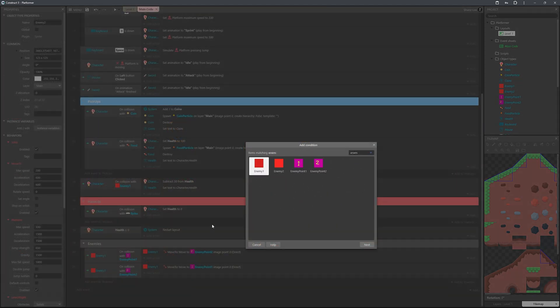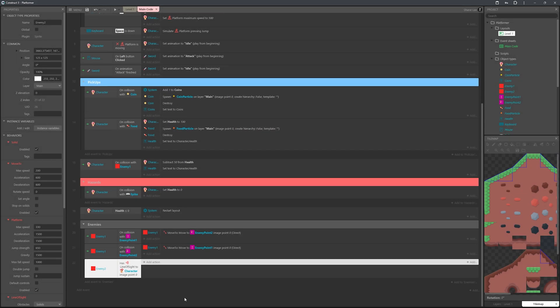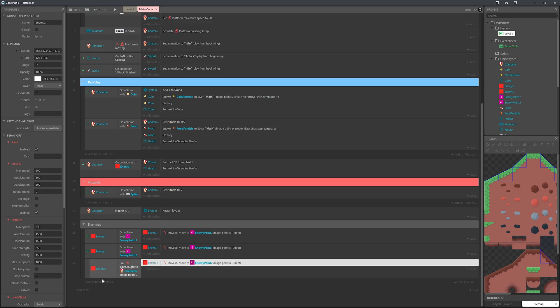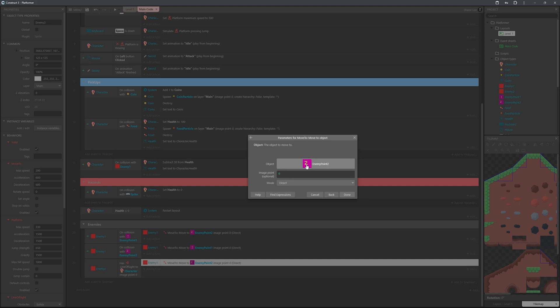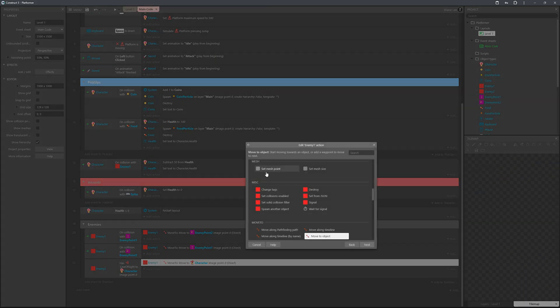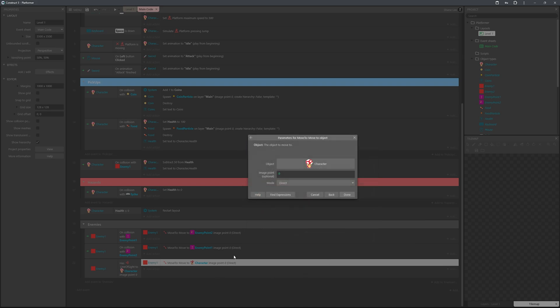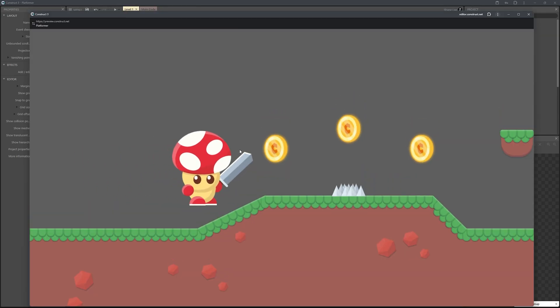Back in the event sheet, add an event: Enemy 2 has line of sight to the character. Then add an action — copy the Move To action from above, paste it in, and set it so Enemy 2 moves toward the character when it has line of sight.